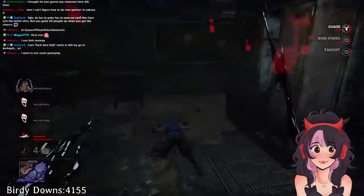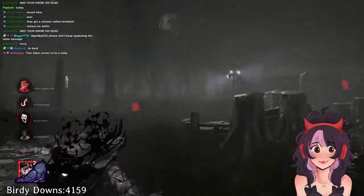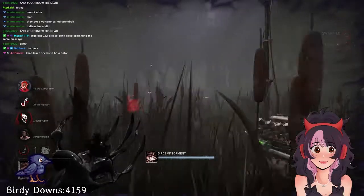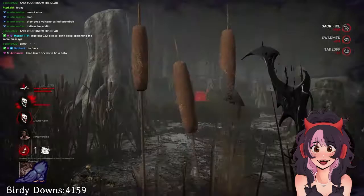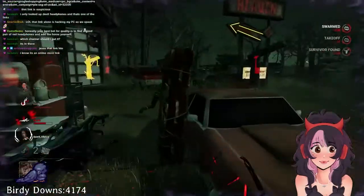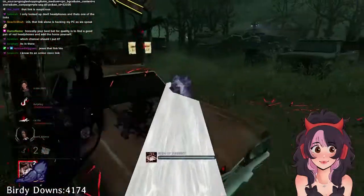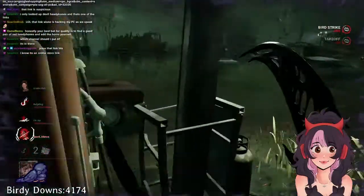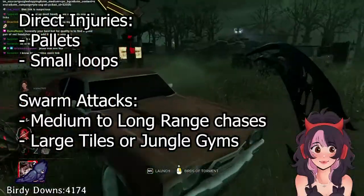Now that we've gone over power and timing, it's time to get into chases and how to use them most effectively in a match. As a chase and information killer, she is very skilled at shutting down loops instantly. It's a catch-22, however, because it can be very difficult to get survivors to actually stick to a loop. Even very unsafe pallets in RPD can be dangerous to stick to, so survivors are more likely to W-space in a match, which can be the downfall of the Artist. Her flight path has a direct injury path of about 8 meters, which means as long as there is nothing obstructing the path, the survivor will get injured. If there's anything in the way with collision, it will turn into a swarm, so in tight quarters like Rancid or Disturbed Ward, it can ruin direct hits.